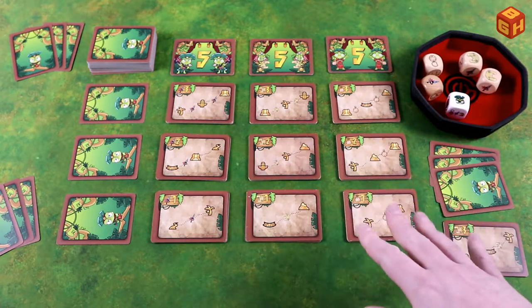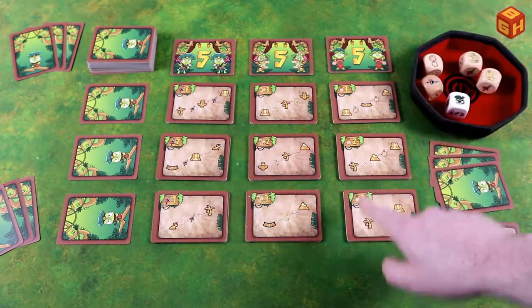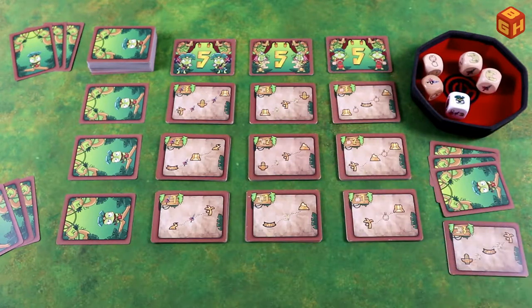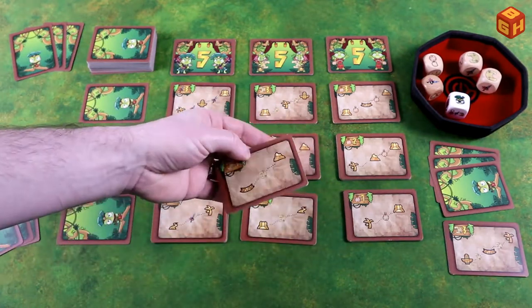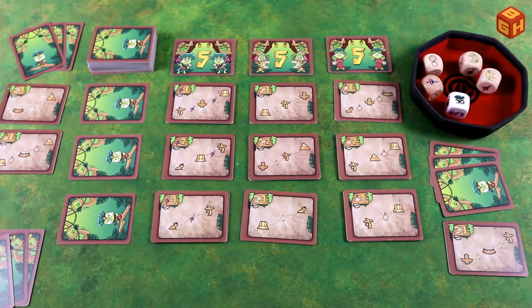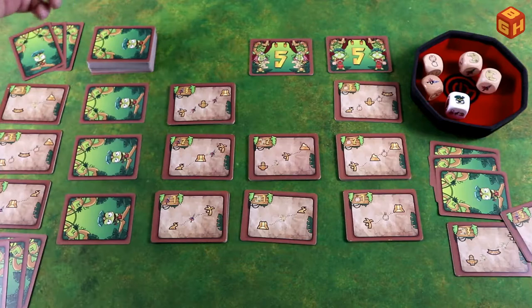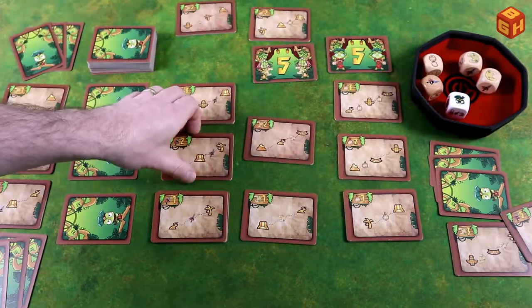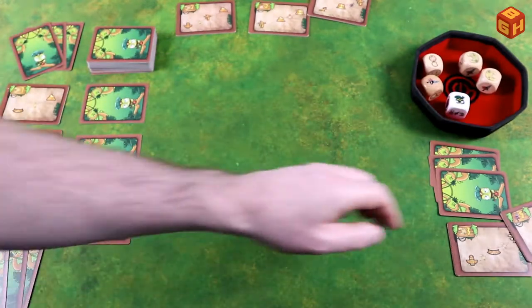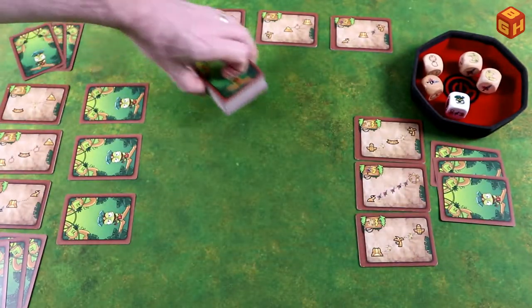Picking quests strategically is important — try to avoid duplicate symbols across your three quests. If all three quests require, say, a palm tree or a bridge, you'll need that card for every quest. Variety is key. Once all players have their three quest tiles, remove the remaining quest tiles from the table since they're no longer needed, and the main game begins: phase two.